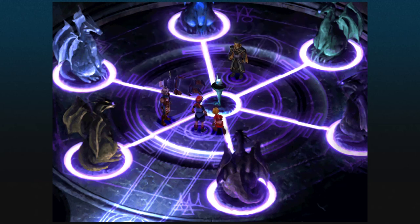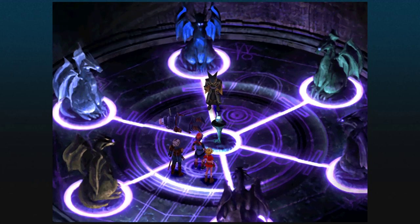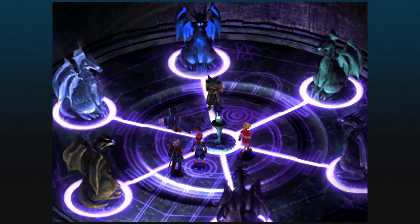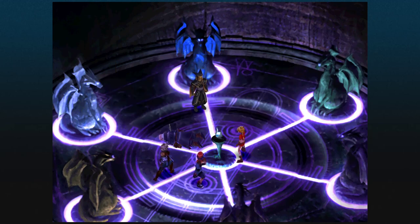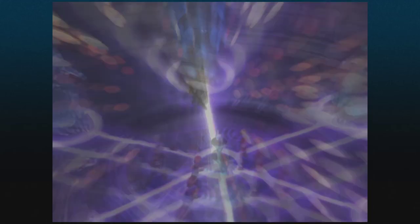Alright, now one of the things I wanted to do was open up my menu, but it's not working. Can't open the menu to see what happens here. But your equipment carries over from Serge to Lynx right away somehow. And so we have a Spectra Swallow, some sunglasses, and a couple of power seals. This fight is now doable.